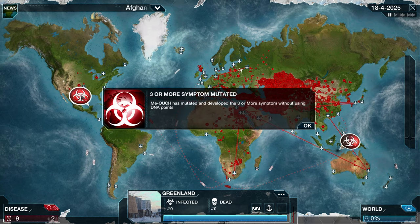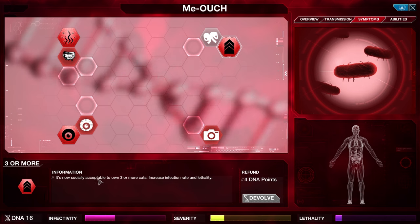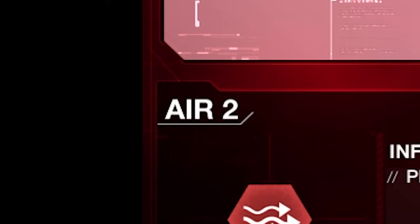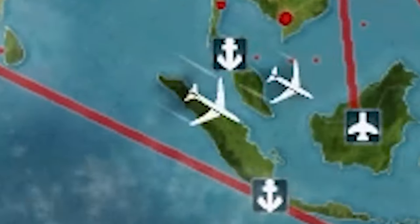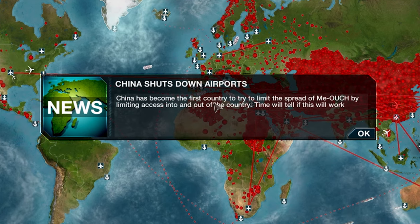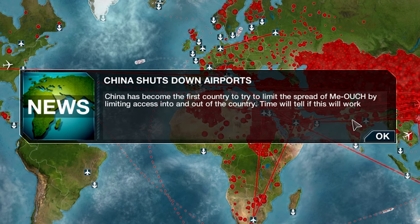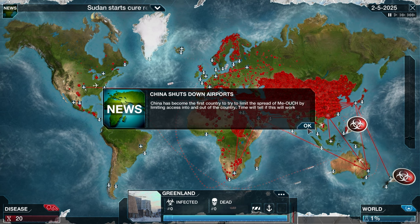Meowch has mutated and developed the three-or-more-cats symptom — it's now socially acceptable to own three or more cats, increasing infection rate and lethality. Personally, I think it's socially unacceptable to have less than three cats. Let's upgrade air travel too — planes now have special seats just for cats, increasing plane transmission. I bet you won't spare any expense on legroom still. China has become the first country to try and limit the spread of Meowch by shutting down its airport. I can tell you it's not going to work — let's just call it an educated guess.